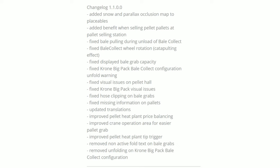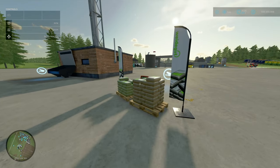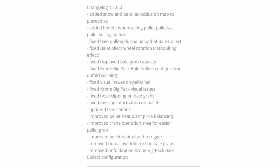Change Log 1.1: Added snow and parallax occlusion map to the placeables. Added benefits to selling pellets at the pallet selling station — it's about time that's actually made worthwhile. Various fixes including fixed bell pulled in whilst unloading on the bell collector.